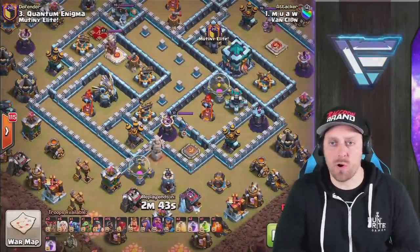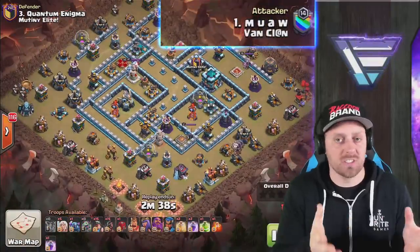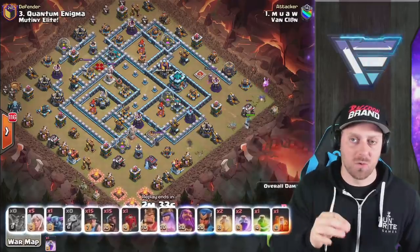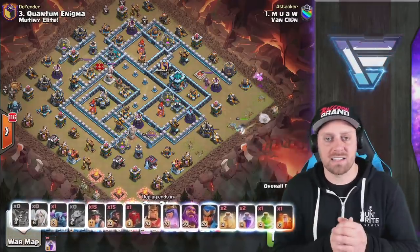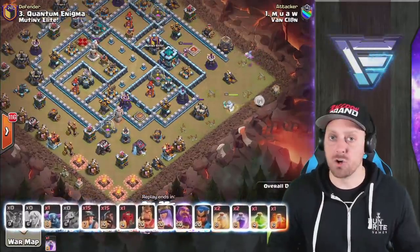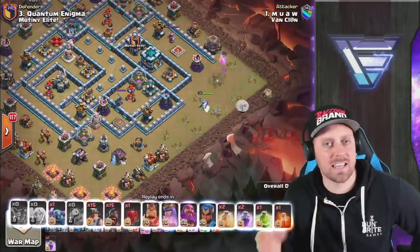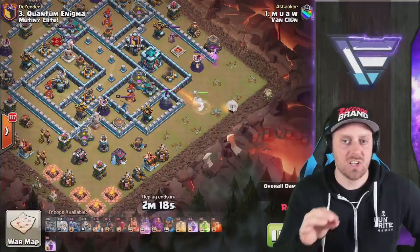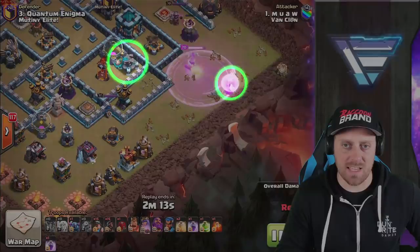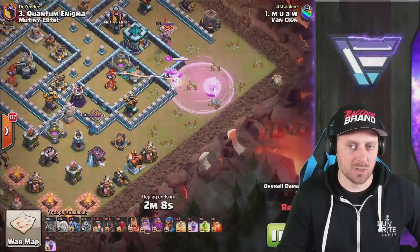Let's take a look at the other side of the war where Mwah from VanClan goes after Quantum Enigma, who pulled in a 3-star on the other side. Baby Dragon starting the funnel. On this side of the war we saw a lot from VanClan coming in with Hog Miner attacks — it's another very strong meta attack strategy right now for Town Hall 13. Different clans focus on different attack strategies. Is that Scattershot going to affect those Healers? Looks like they're staying safe — the Scattershot's about to go down.